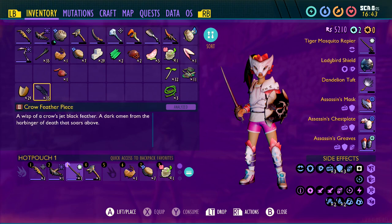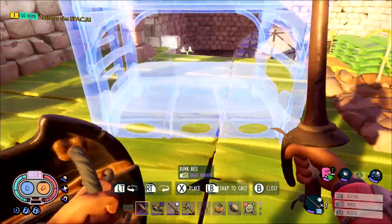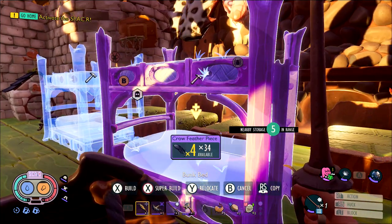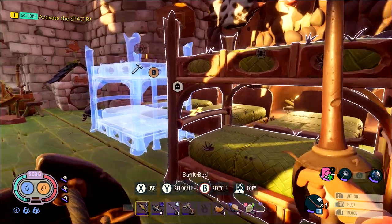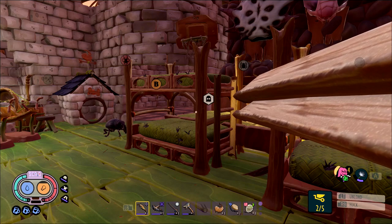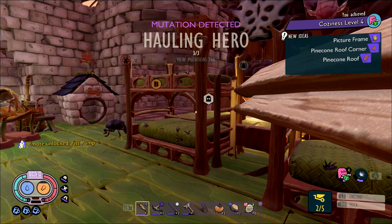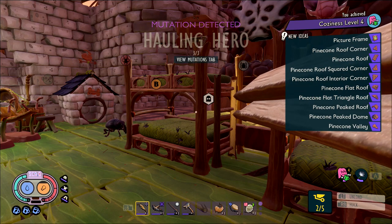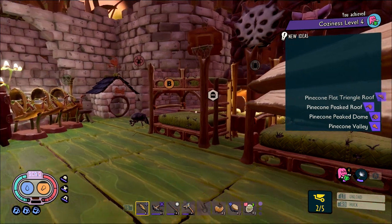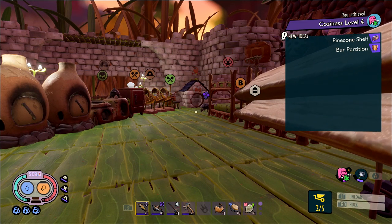The bunk bed should be pretty easy to build — you just need acorn shells, crow feather parts, and stems. Make sure you reuse these if you have a surplus or go find some. Around the time you finish setting up your bunk beds, you should have enough to reach coziness level 4. Once you do, you unlock some new furniture: the picture frame and the whole suite of pinecone furniture. These are particularly useful, but we're going to move on to setting up the hot tub next.